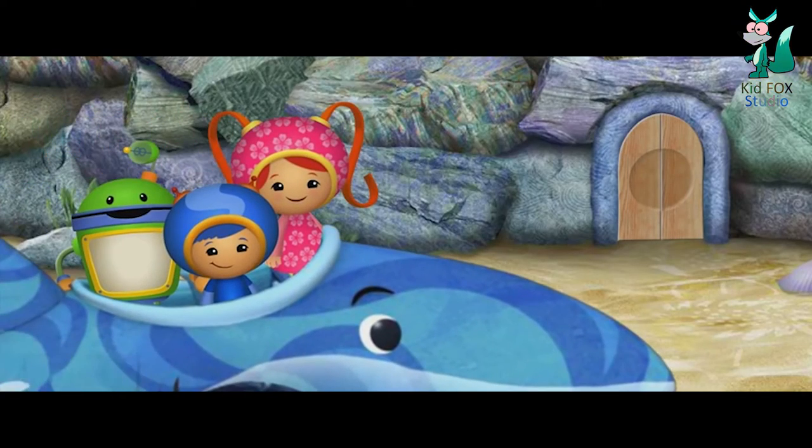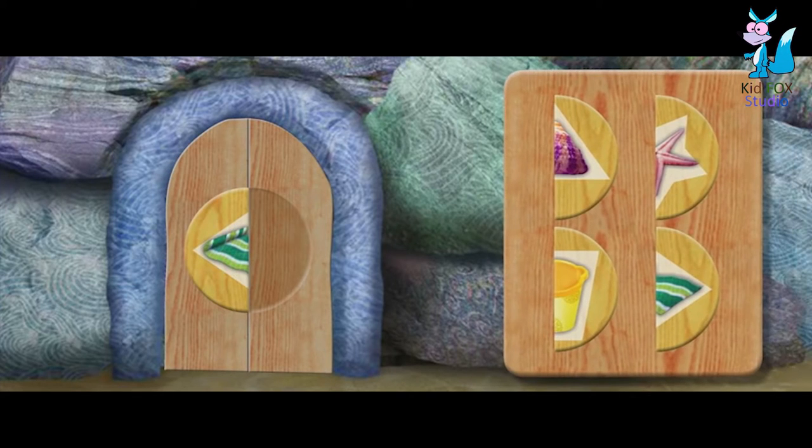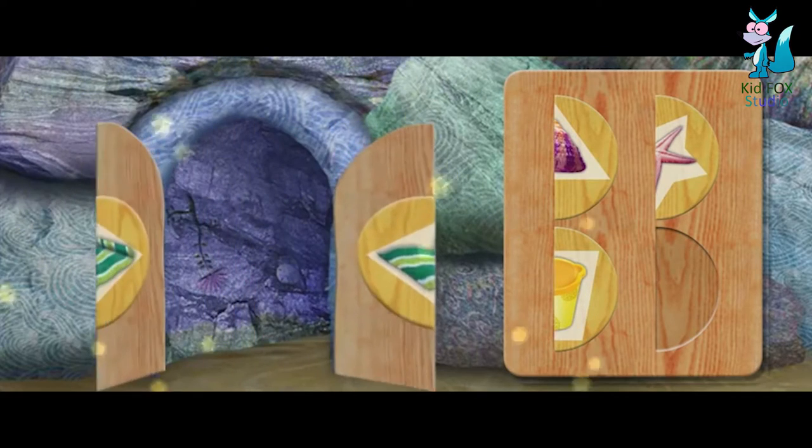Blinking boulders! That big rocky jetty is blocking our way! Hey, there's a locked door leading to a tunnel! Let's unlock that door! I know — we have to find the other half of the shape and put it into place! When you see the missing half, click on it! Great job! You completed the beach towel! Look, the door is opening! Here we go!